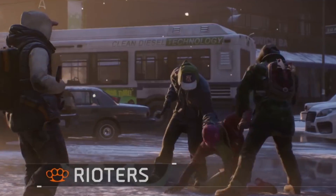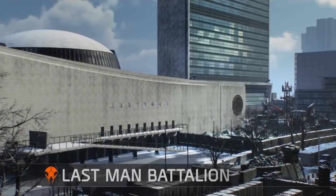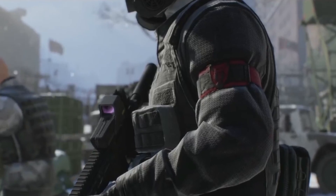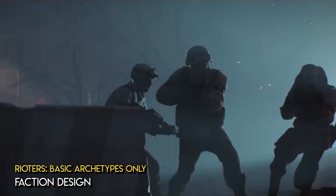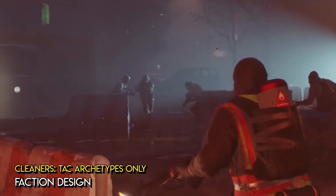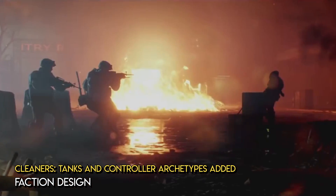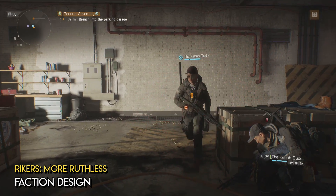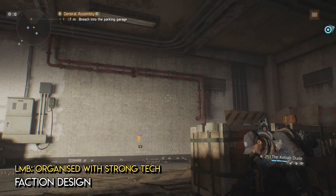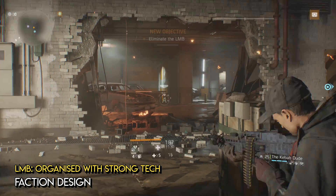The 36 NPC types were spread across the major factions: Rioters, Cleaners, Rikers, and the Last Man Battalion, split into tiers 1 and 2. Depending on where you are within the New York map, you'll encounter one or more of these factions in combat. Each faction is designed to scale difficulty as you progress through the game in the order listed. But given there are so many individual NPC types, how do you manage the difficulty progression in a manner that's easy for designers to iterate upon, but also effective enough to be pervasive across entire groups of non-player characters?